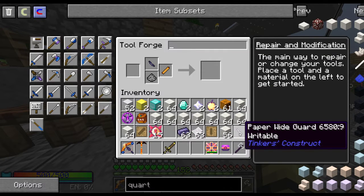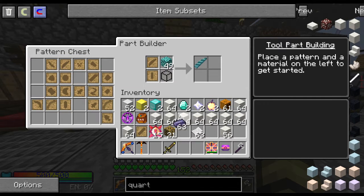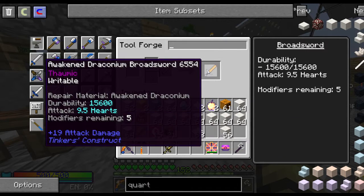For the second sword, it's the Awakened Draconium blade with a Thaumium Tool Rod. Let me try this again without messing up. We'll swap these around and there we go — you have your other option.